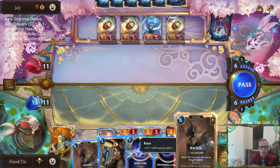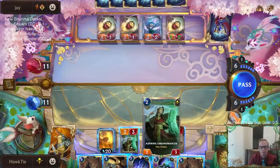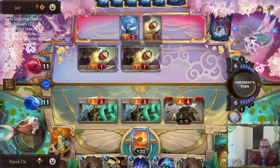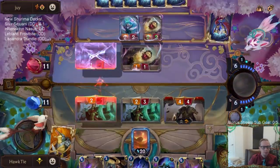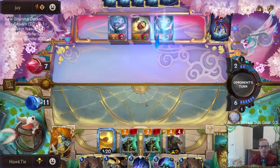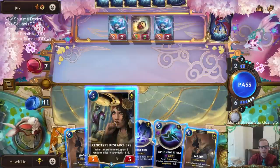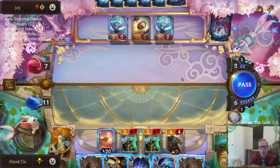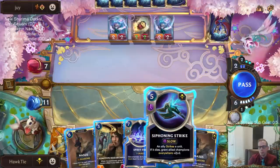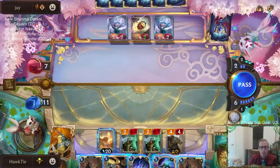I don't have anything to challenge right now. Siphoning Strike — that's a great champion spell. My plan is to play Spirit Fire on their turn and maybe Siphoning Strike this turn. Maybe it's just better to play Gnosis. None of these are that good to hit, so maybe we just play Gnosis.